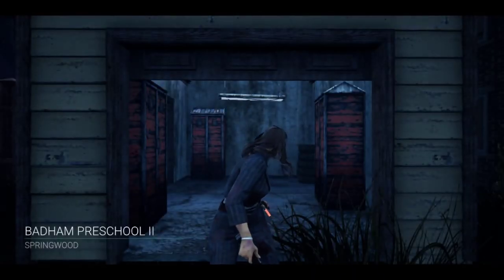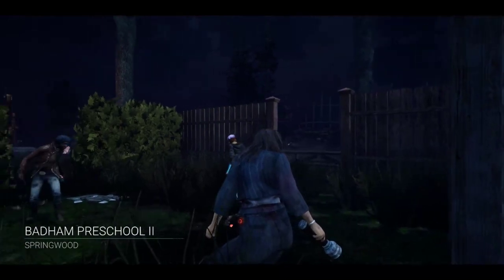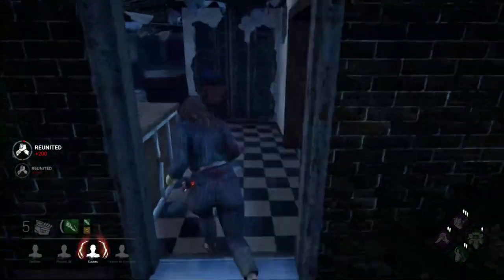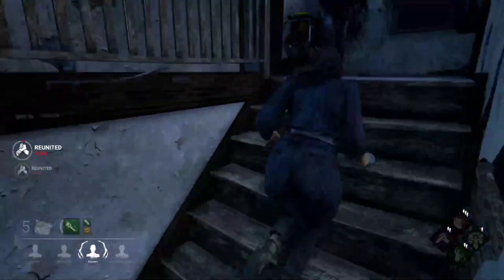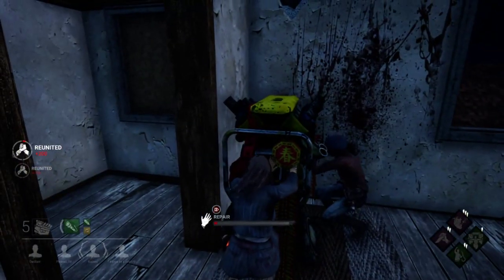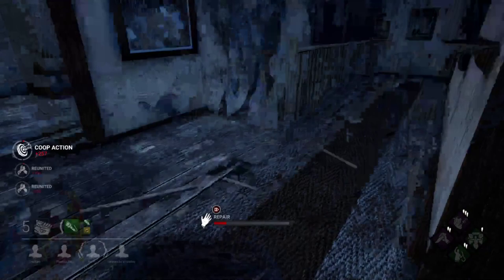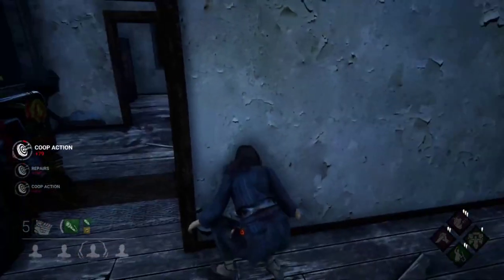Alright, we all spawn together — nice. Let's get a generator quickly, hopefully it's a two-person gen. Nice, oh Huntress — good to know. It's gonna be perfect with the headlong perk. She's already coming by and she's definitely gonna check us, so just try and hide over here.